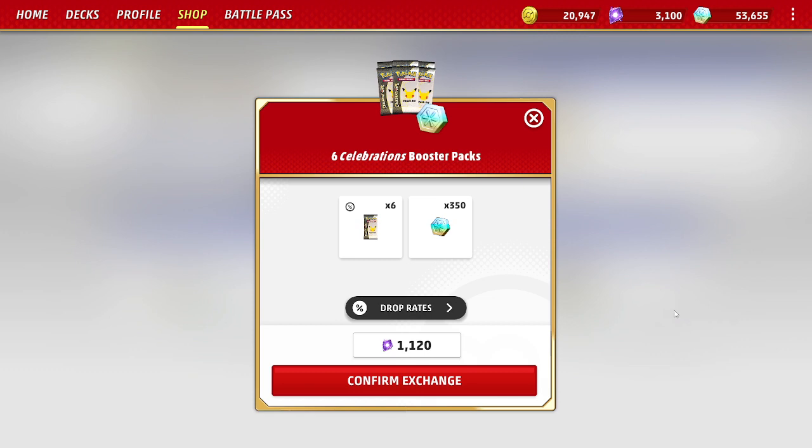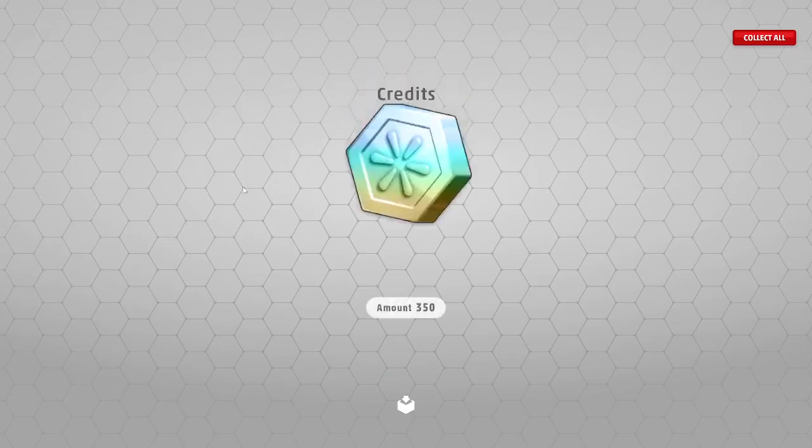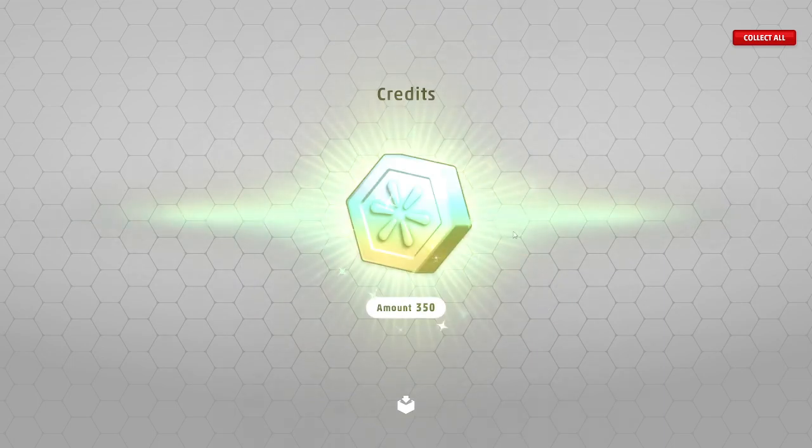So for someone that doesn't have many Celebrations cards, buy the Shadow Rider VMAX League Battle Deck. If you have at least a playset of all the playable cards, Celebration packs are what you should buy. I'm going to show you an example — I'll open a six-pack of the Celebrations booster pack. I'm usually getting between 2.8 and 3.0 credits per crystal spent. We'll see what I get.